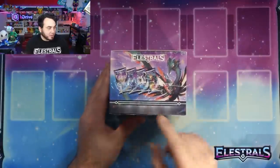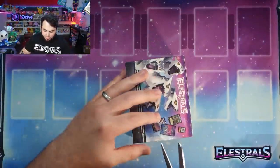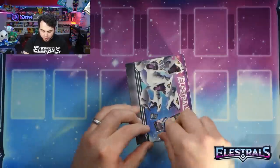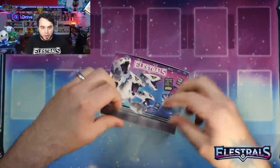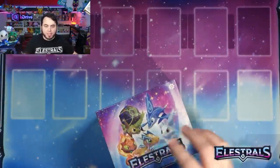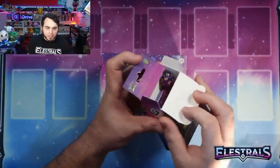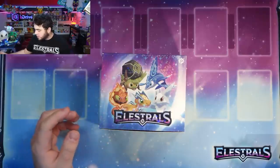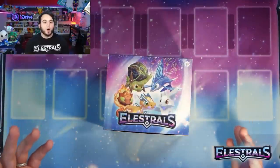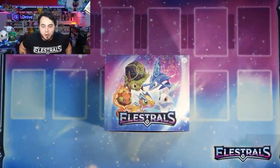36 packs, 10 cards per pack. Let's get this shrink wrap open — and we will have custom shrink wrap as well when the time comes. You can see the holobox looks so good. One other thing we're discussing is actually having the inside of the box decorated. Currently the inside of the boxes are just white. The prototype starter decks, we actually had color on the inside — I think we're going to try to do that again. It's a cost thing, but I think it'll look really good. Opening the first ever Elestrals booster box prototype — only 50 in the world ever made. Are you guys ready?